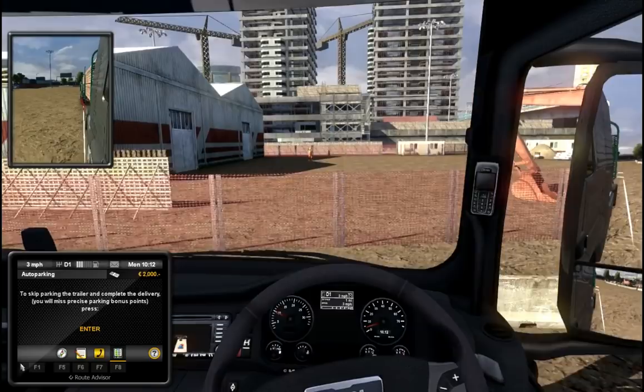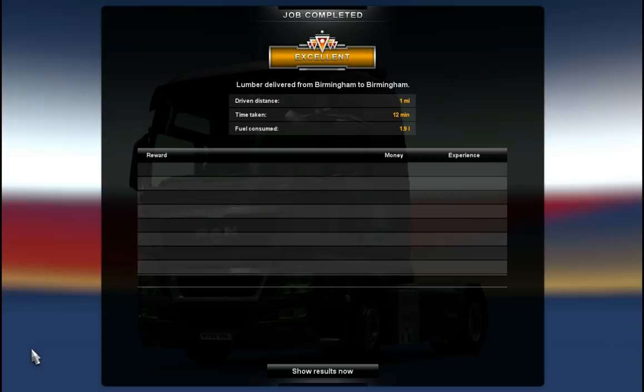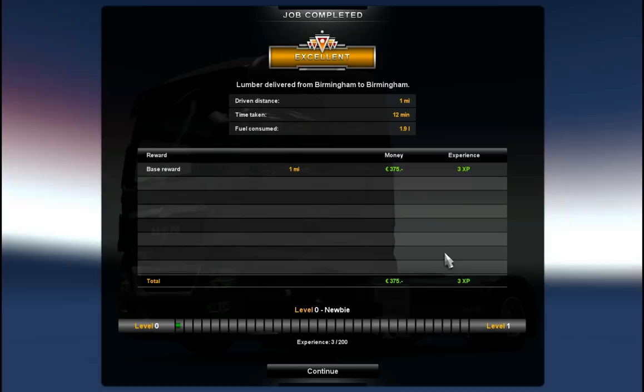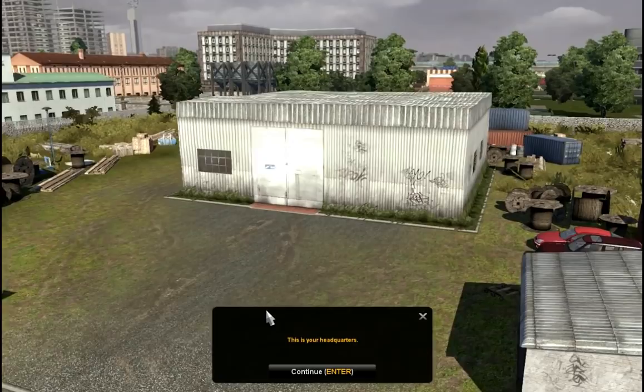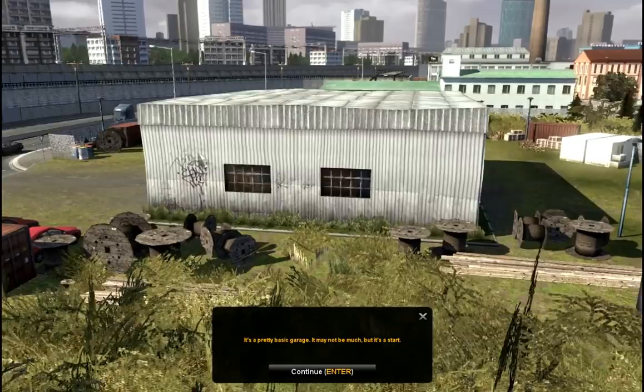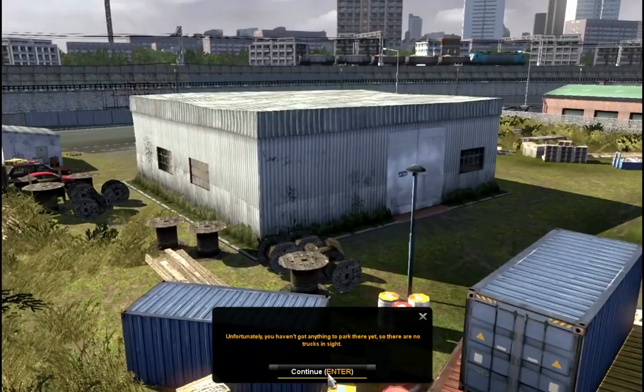We're going to skip parking. Job complete - excellent! We've driven a mile, we took 12 minutes. Base reward: we get 3 experience points - it does increase, don't worry - and we get 375 quid for it. Awesome - 12 minutes to drive a mile, yeah that's not good. This is our garage, our headquarters. It's a pretty basic garage - may not be much but it's a start. Unfortunately we've got nothing to park in there yet - there are no trucks inside. Once you've earned enough money you can buy a truck and run your own business from there.